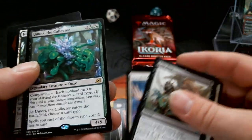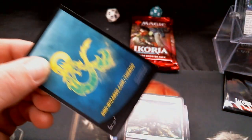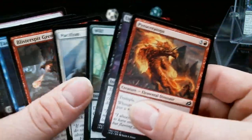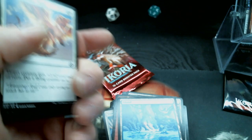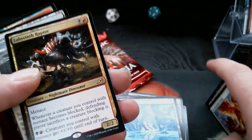That is an Umori the Collector again. I love that big ol' ampersand, that's pretty cool. Might as well — cross merchandise folks, that's what it's all about. Unpredictable Cyclone. Two packs left. Push Me Poacher. That's a Labyrinth Raptor. And our last pack.